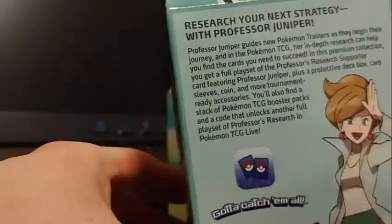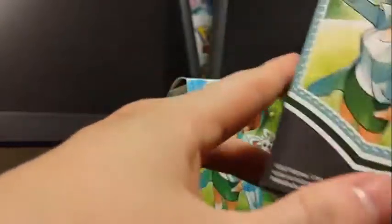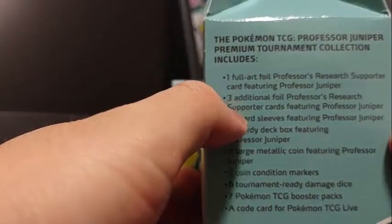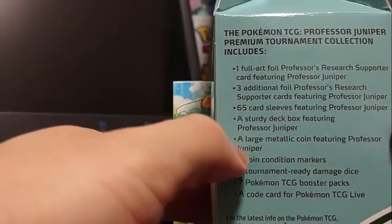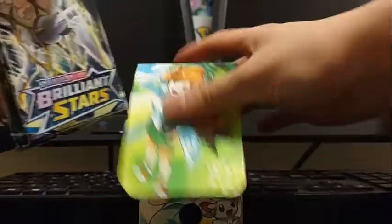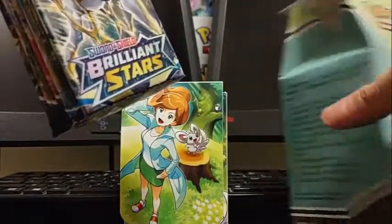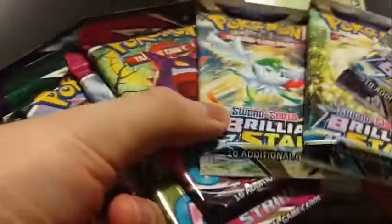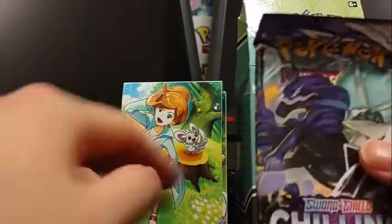But why is there no special one? Why is it just the holo? Why isn't it like Marnie? That's why it's not very expensive. It should have seven packs inside of yours. We've got a Chilling Reign, an Evolving Skies, Fusion Strike, Fusion Strike, and three Brilliant Stars. Alright, so let's open up the oldest pack.